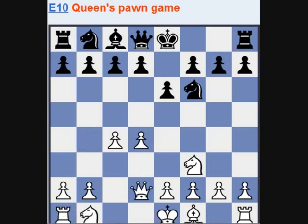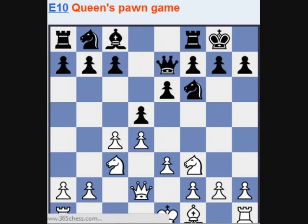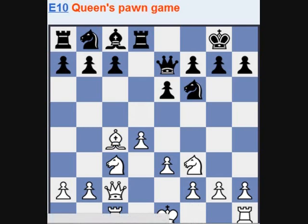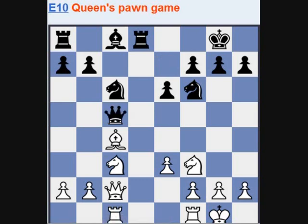Black can also just take on d2. White can recapture with the knight, but let's look at this queen recapture. This doesn't look so interesting — this offers good drawing chances for black. So if your opponent plays Nf3 after c4, then this variation could offer good drawing chances.